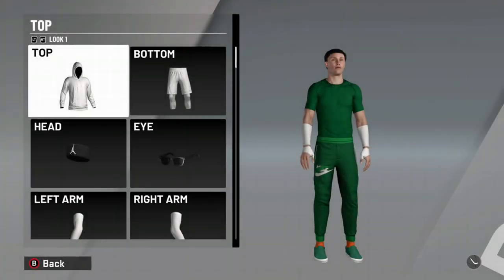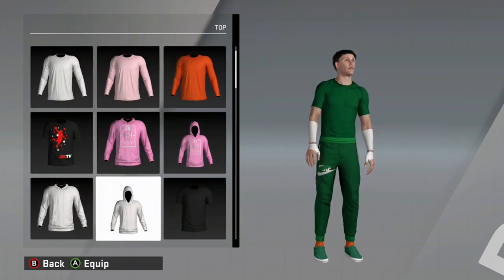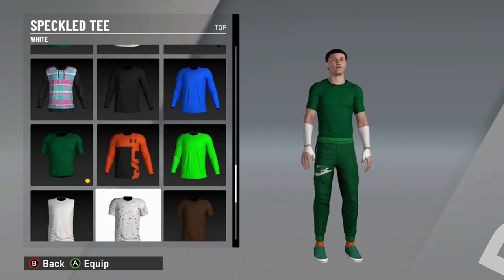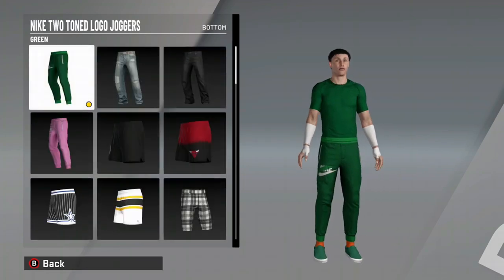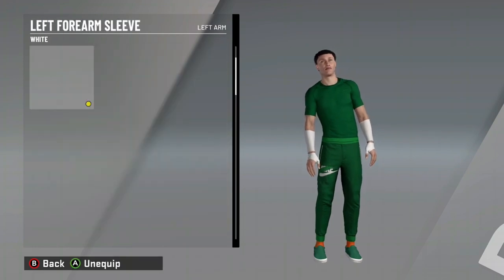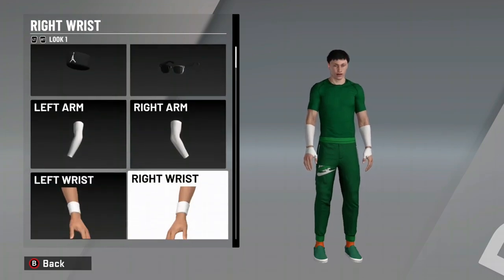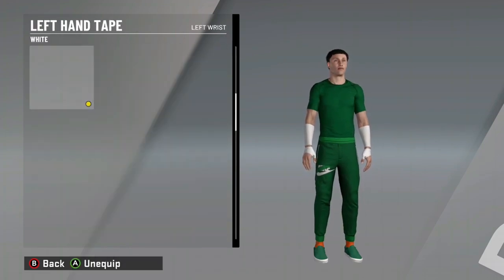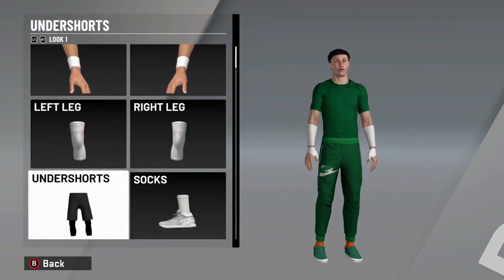Alright, we back y'all. First thing you do, get the compression sleeve, but the short sleeve one — the green one. Then Nike 2-tone logo socks. Then you get the left forearm sleeve, and then the right forearm sleeve. Y'all just be here for one thing, you feel me? Just look at the thing.